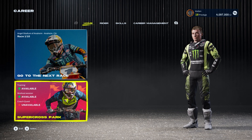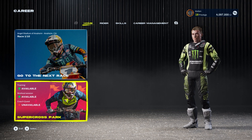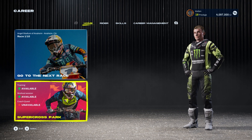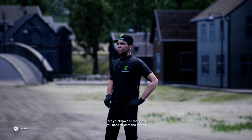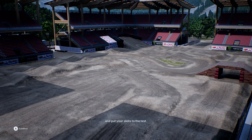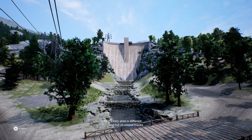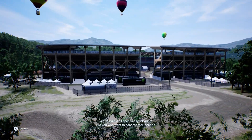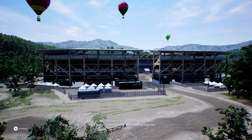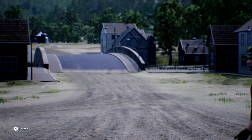This is the newer part of the career mode where I think you have to go to the Supercross Park first, so we're just going to see what it's all about. Welcome to the Supercross Park. Here you'll have all the space you need to learn the basics and put your skills to the test. Every area is different and full of unique tracks. Explore them all to discover new jumps and activities. We built it all specifically for riders like you who want to become real legends. Now go to the park and get to work.